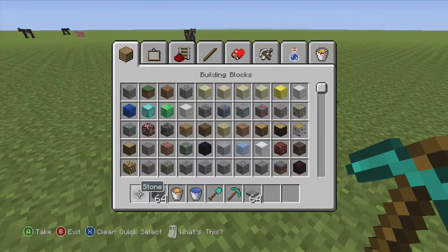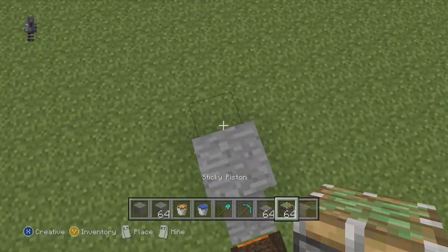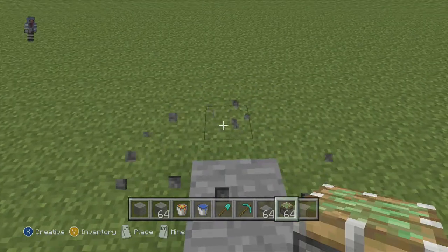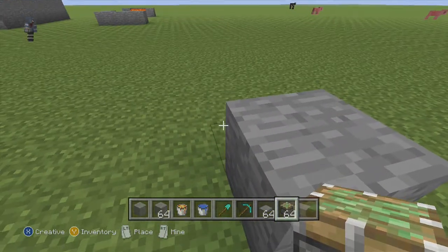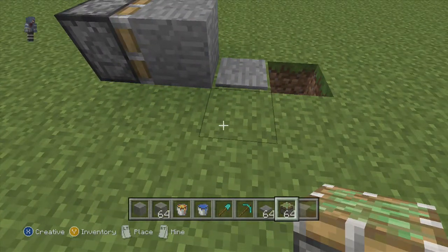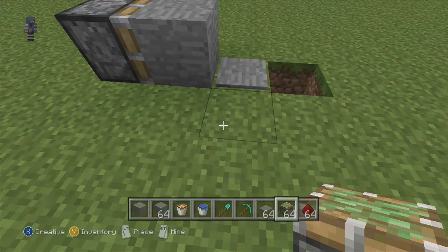And now what you're going to want is a piston — a sticky piston. Why sticky? Mostly because you want the piston to stay with it. Please note, this next trap actually must be concealed — the person who's about to walk over it cannot know that this is here. But anyway, it's redstone.